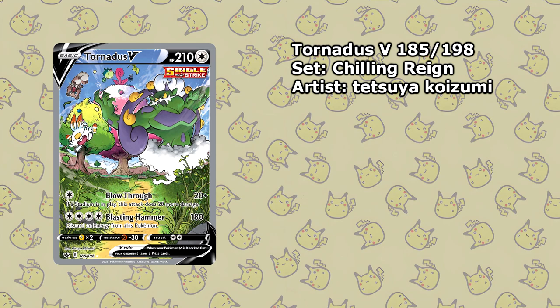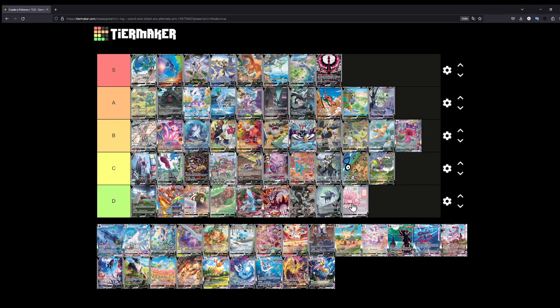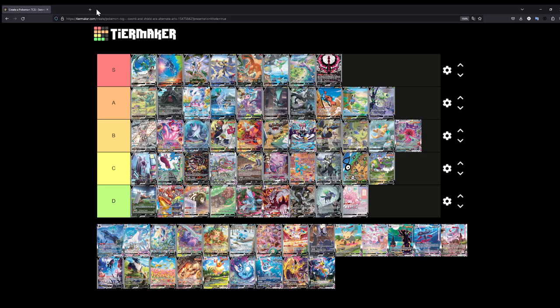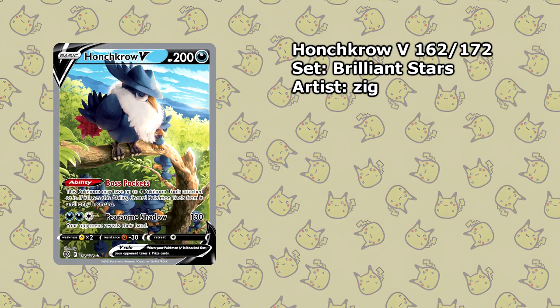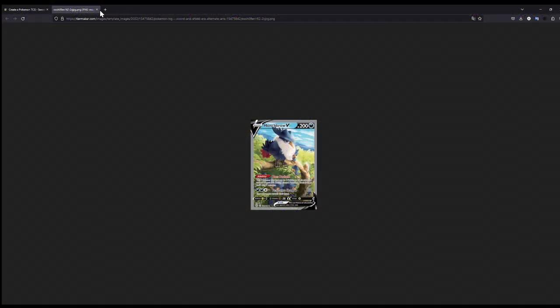The Tornadus V — this is also one of the cheaper alternate arts, but I'll put this at C. It would actually be D tier if it weren't for the Pokémon in the background — there are a lot of different Pokémon back there, and that saves it from D tier. So C is where this is at. Blissey — I'll put Blissey at D, because there isn't much going on in the illustration itself; it's just Blissey sitting around — a really boring illustration, though pretty well done. Honchkrow V goes at C as well — you have Honchkrow with a few Murkrow next to it, and the horizon in the background. I kind of like this illustration, and it saves it from being D tier.